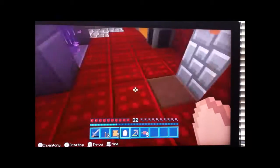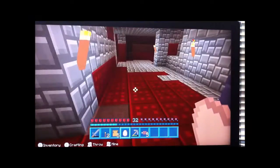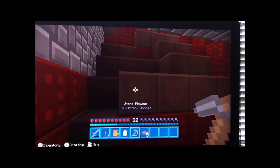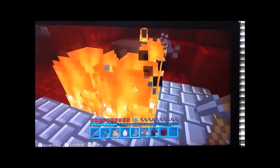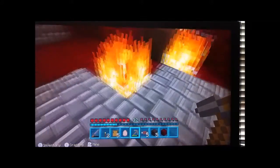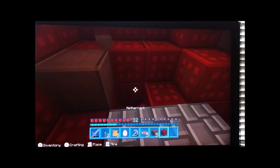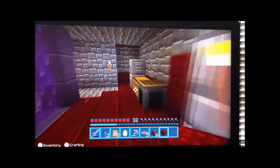This is called soul sand. Watch what happens when I walk through it — I slow down. This is really effective in traps later on. I'm going to mine some more just to demonstrate what this does. Also, an interesting thing: you can hit flames and it makes them go out.